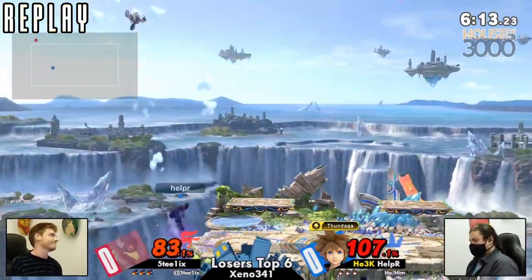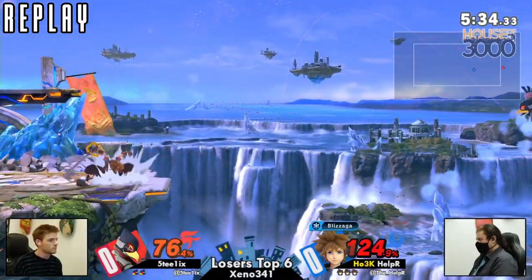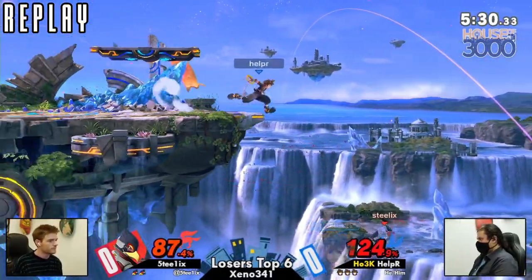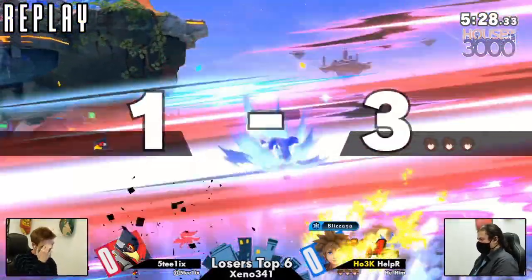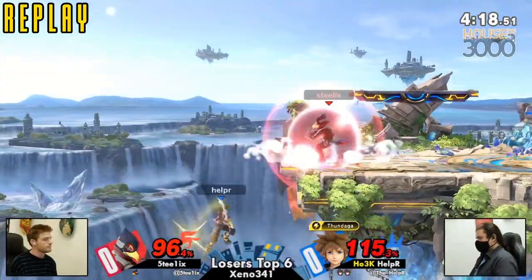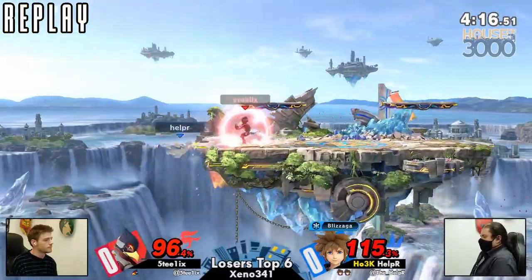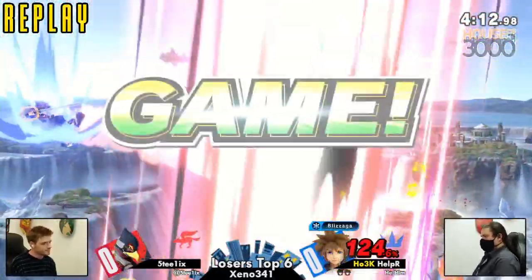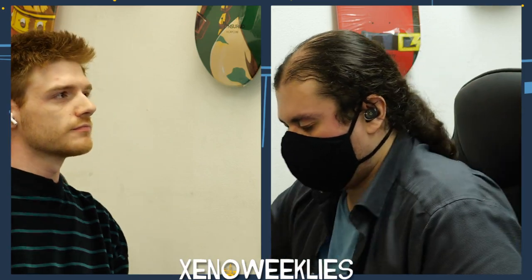That was brutal — 83 to Sora. Dead at 96 there too, but you were really dead at like 70 because the counter started coming out. Helper doing a good job of realizing he has no other options on Steelix, but he started getting a little counter-happy and Steelix was punishing accordingly.